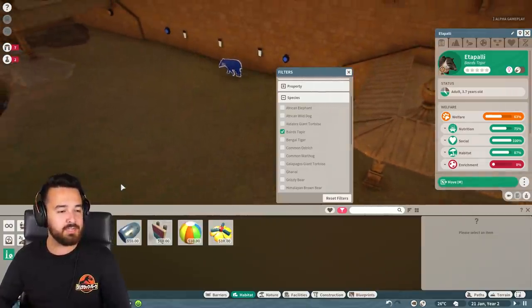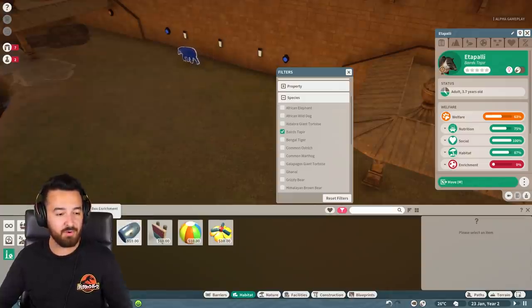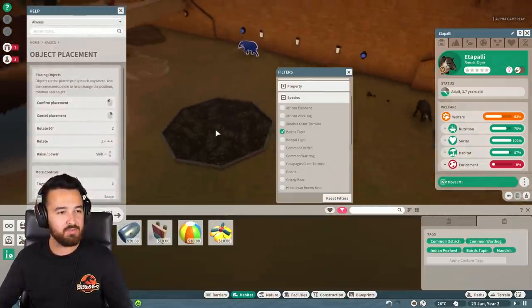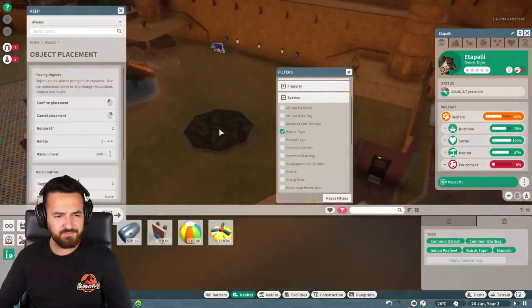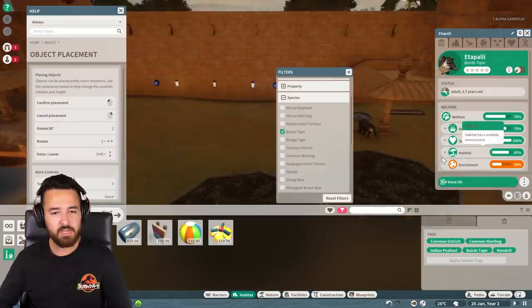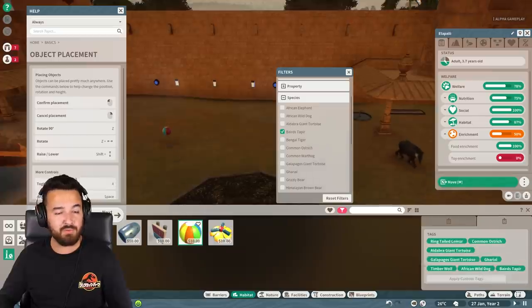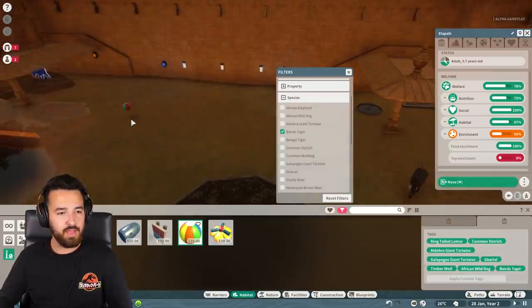So we can filter by the species here and we can see which toys and which food enrichment items they will actually want to use. In this case, we've got this sort of little foraging pit or whatever it was called. So they'll go in there and grab food out. Zookeepers will come in and fill it up with food and sort of do all of that. And we'll talk more about the zookeepers a little bit later in this video too, because that's also really cool — the staff and all that.